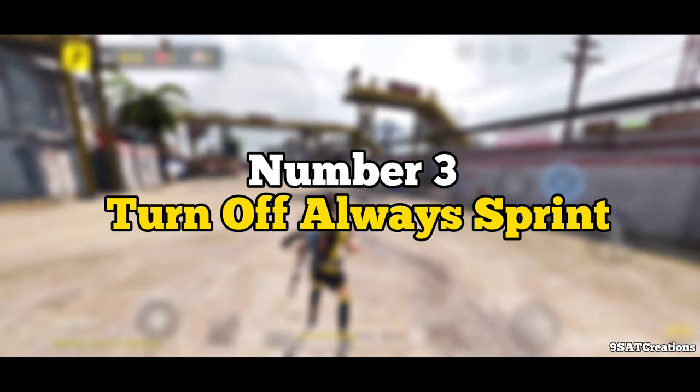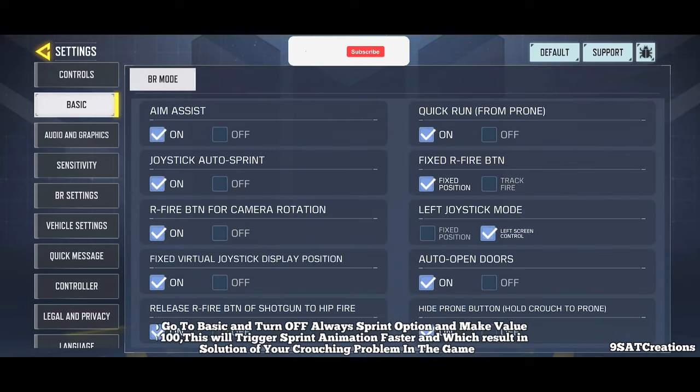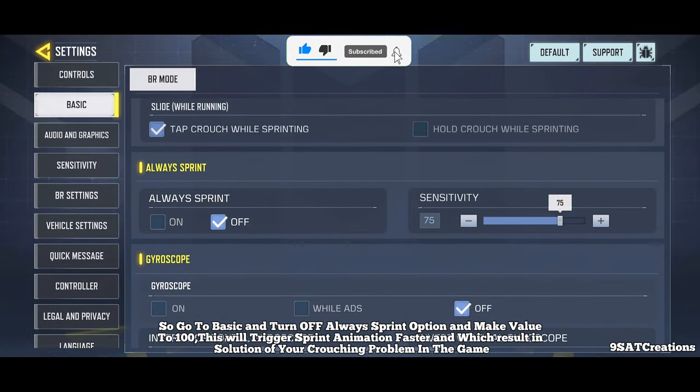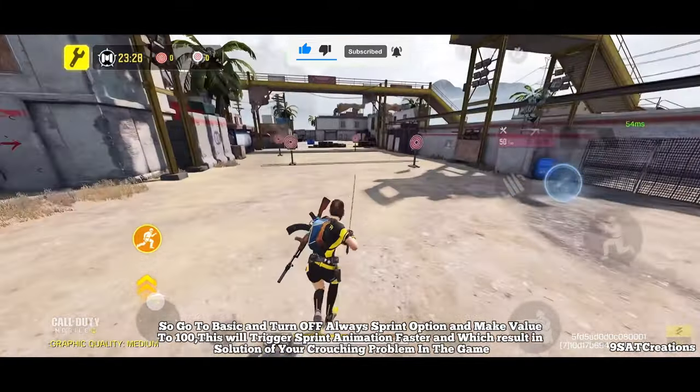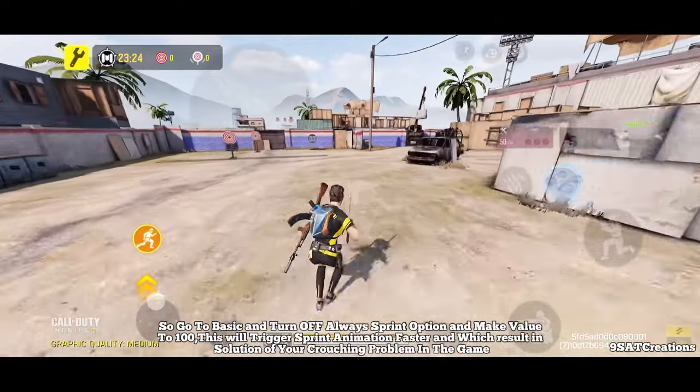Number 3: Turn Off Always Sprint. I know you guys will wonder why I'm saying to turn off the Always Sprint option. Go to Basic, turn off Always Sprint, and set the value to 100 standard. This will trigger the sprint animation faster, which results in solving your crouching problem in the game.